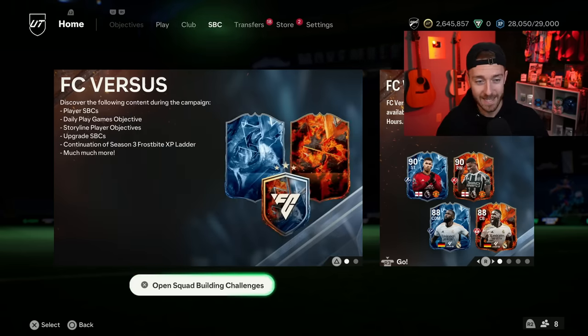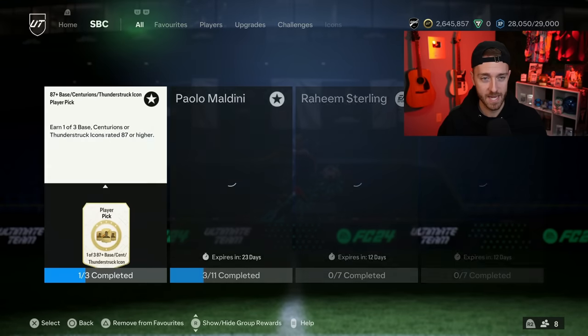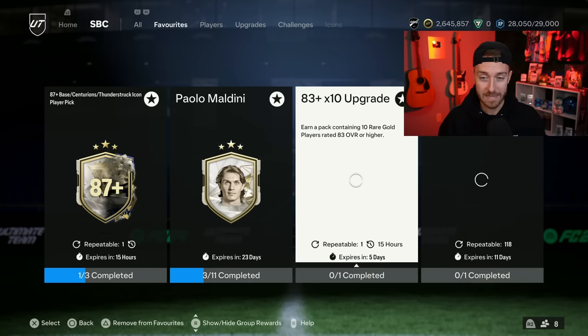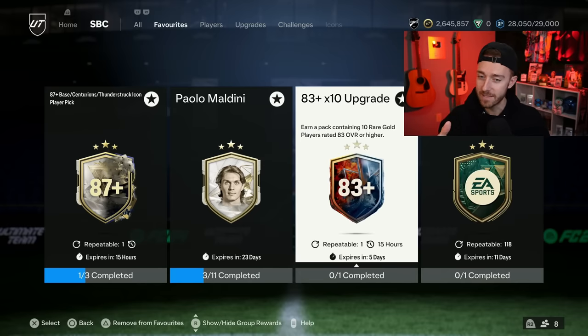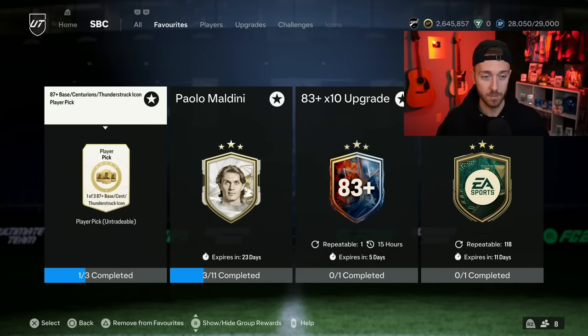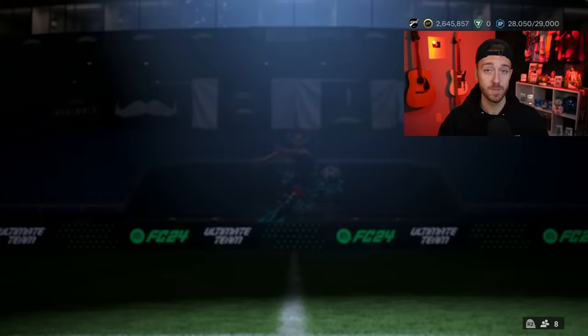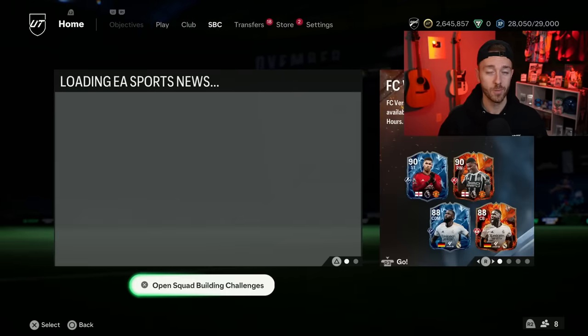We're going to talk about that today, and the highly favored 83x10 SBC is back — we can do it twice a day leading up to Team of the Year. Should you save it or should you open it right now? We'll talk about that. There's a conversation that needs to be had with everything else going on, and I've got to finish my 87-plus icon pick because a new SBC is going to be coming today. What's that SBC going to do? What's the market going to be doing?